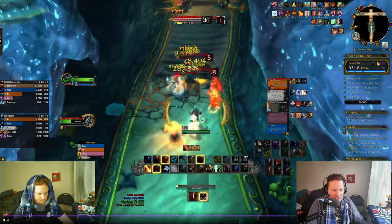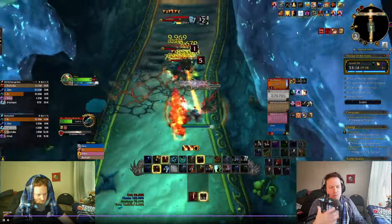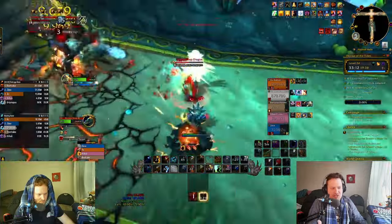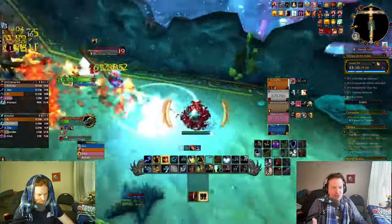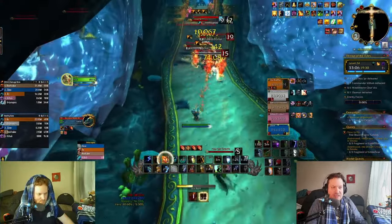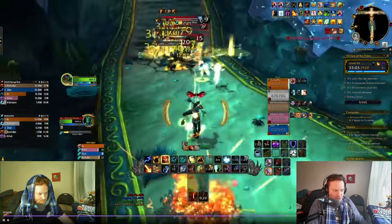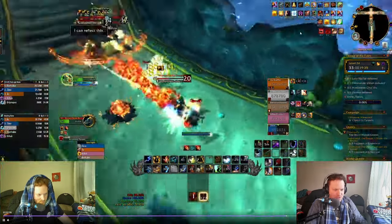We're doing 553k right now. Lava Beam, Lava Beam, Lava Beam — it just does so much damage. With Lust you can cast it so many times. But generally speaking, you want to prioritize your Lava Burst casts because they're going to get you more Meatballs. Look at the Meatballs coming out — that felt so good. Let's watch that proc one more time.